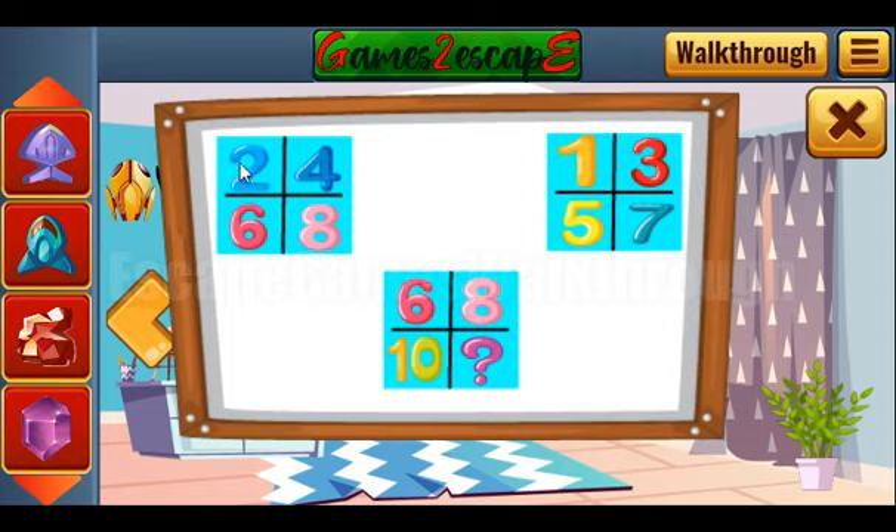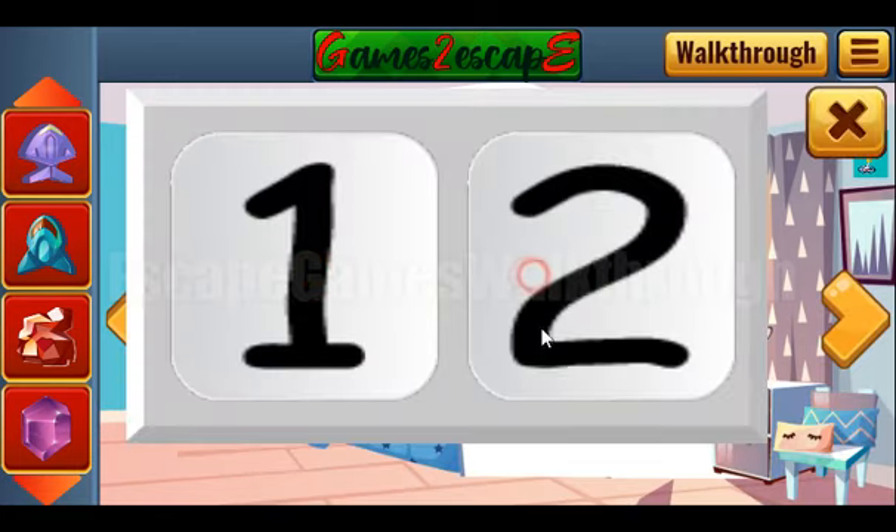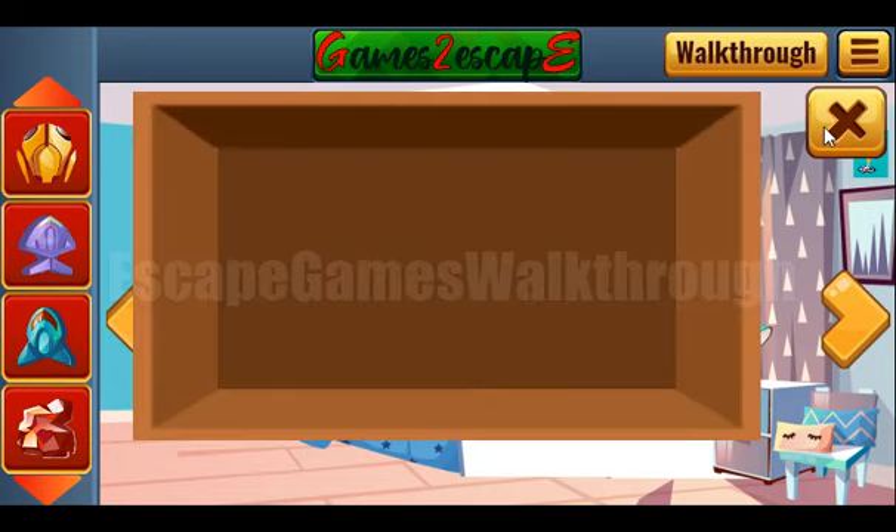The sequence shows numbers divided from the previous by two: 1, 3, 5, 7. And here's the same sequence: 6, 8, 10, 12 — to be placed here. So it's a hint to enter this number here. And we've got one more rocket.